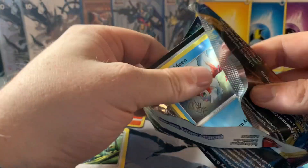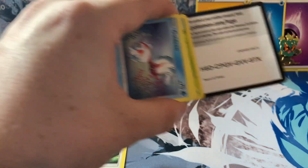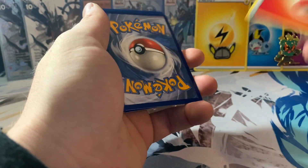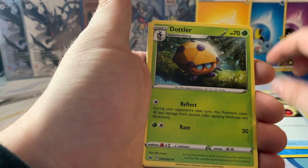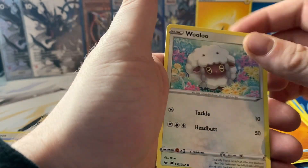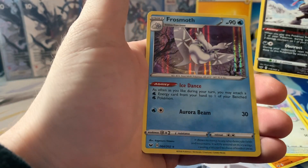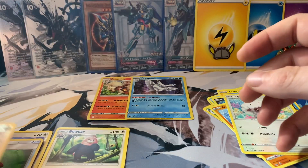Let's get into the first Sword and Shield pack — really nice and difficult to get into these. One, two, three — fire, hey fire! So we've got Qwilfish, Energy Switch, Dottler, Goldeen, Yamper, Skarmoory, Clobbopus, Wooloo, reverse holo Obstagoon — one of my favourite cards — and oh hello, Frosmoth! Nice, I'll take that, I will take that.